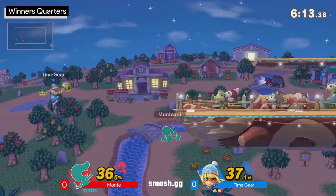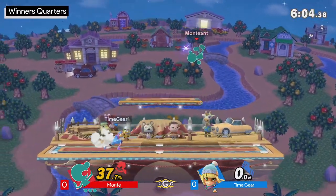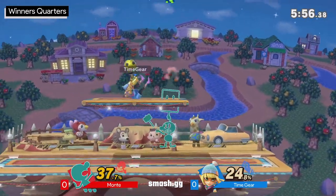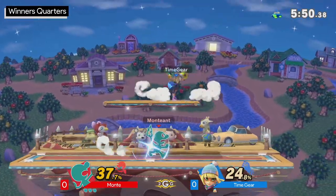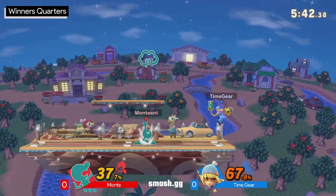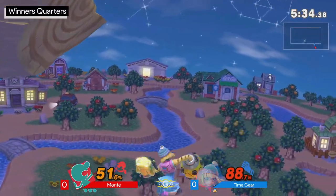Time Gear wasted the jump unfortunately. You can see Monty sitting back now with the lead on that second stock, just picking and choosing his windows to finally get Time Gear off stage. When you're Game & Watch, one of the things you're really looking to do is overcome Game & Watch's primary weakness, which is approach options. Time Gear feeling pressure to get in plays right into Monty's playbook. Time Gear two-stocked in game one, but she can definitely bring things back — the real question is how well Time Gear can manage jump recoveries.